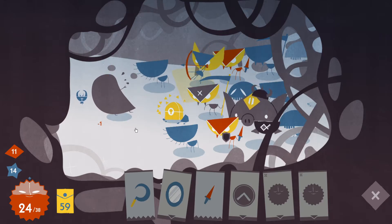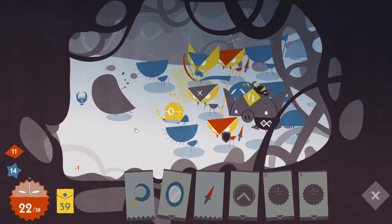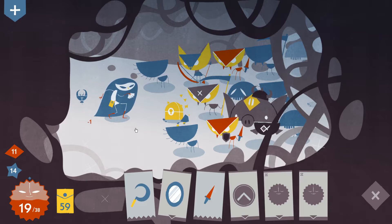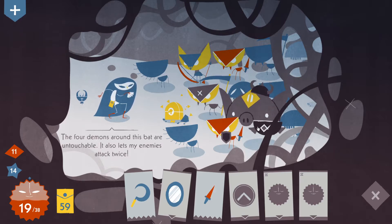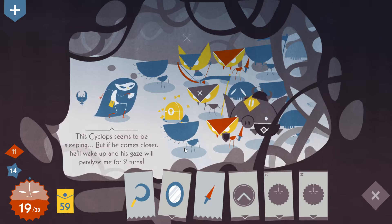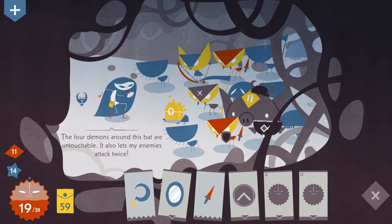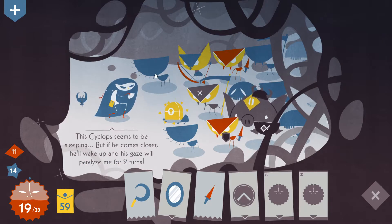But I didn't think that through, did I? And what do you do? The four demons around this bat are untouchable. It also lets my enemies attack twice. And this guy didn't do anything because they both paralyzed me at the same time. Or maybe it did and that's why this guy shot so many times. But I feel like that was because of him.